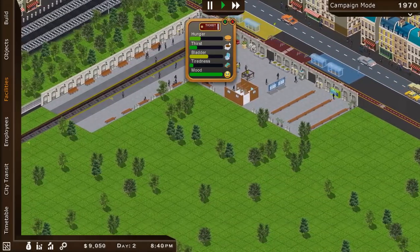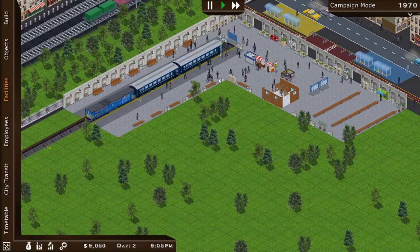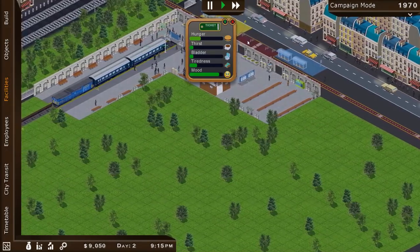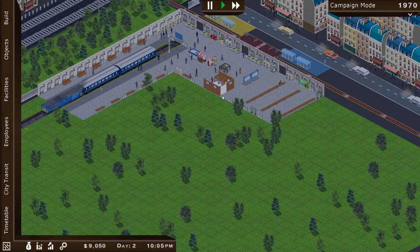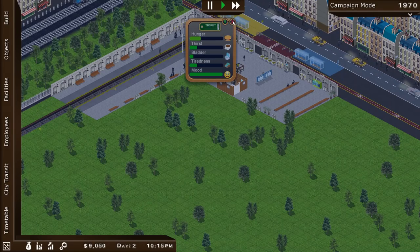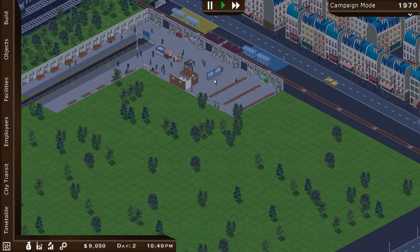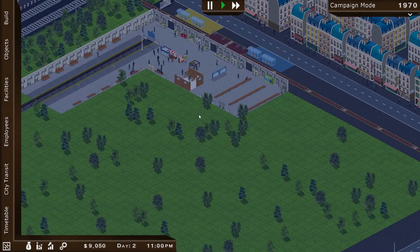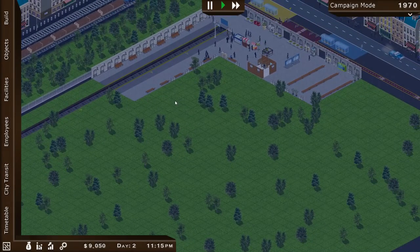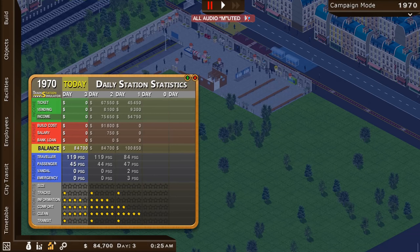Most of the commuter trains are now gone. I've made about $80,000 today — that's excellent. In day one I made $45,000 in ticket sales and that's now jumped up to $67,000. I actually made less on vending, interestingly. A very, very good thing overall.